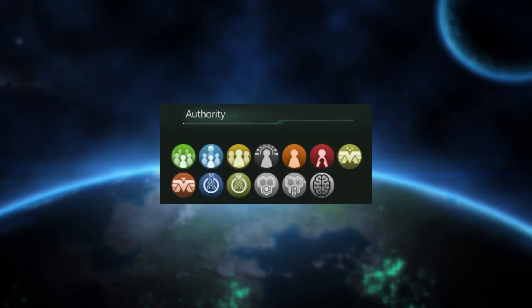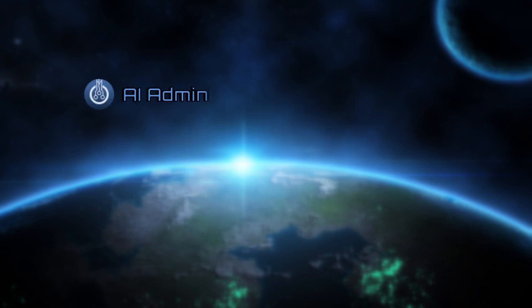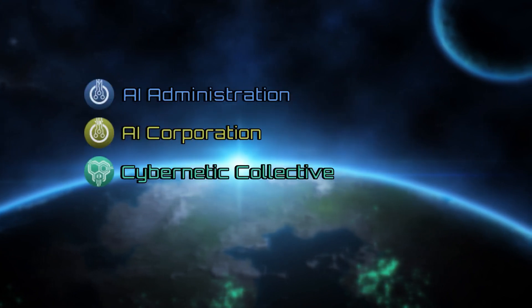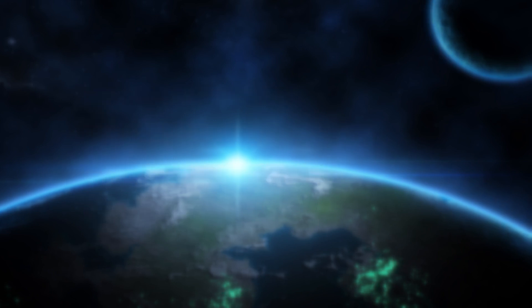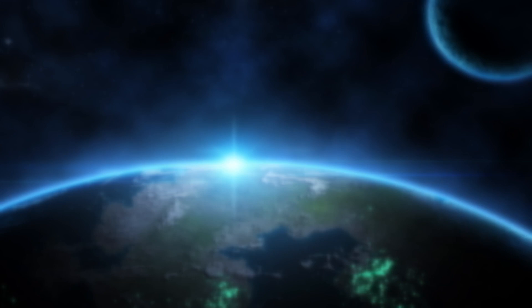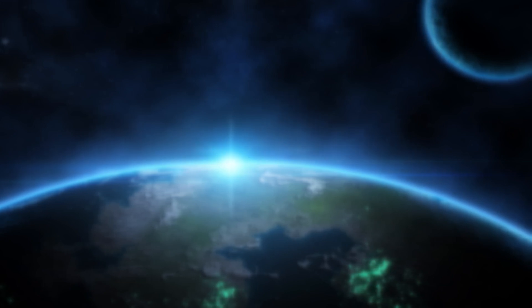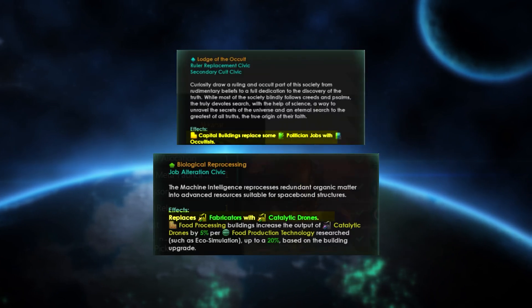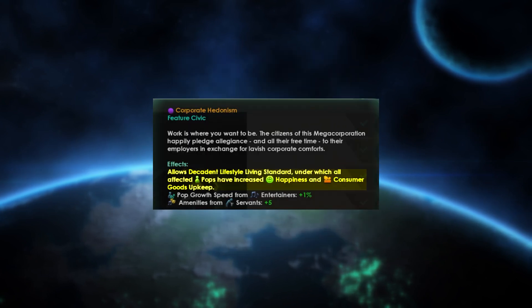New authorities have also been added — now you can create an AI-governed empire or megacorporation, a cybernetic hive mind, or a theocracy. There are also new variants of the corporate and democratic authority. The mod adds over a hundred new civics and divides them into categories such as origin civics meant to be used with specific origins, ruler replacement and job alteration civics switching different occupations, and feature civics which unlock new exciting mechanics.